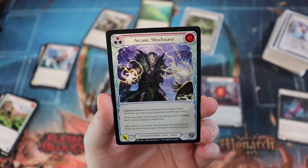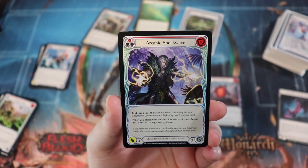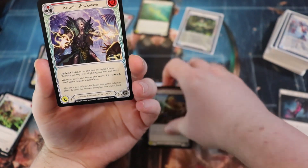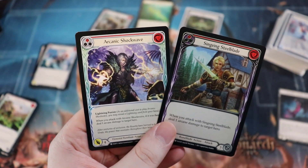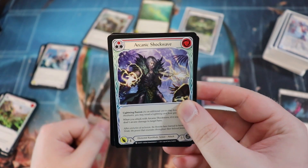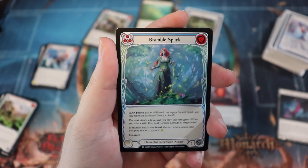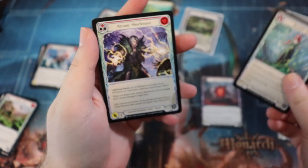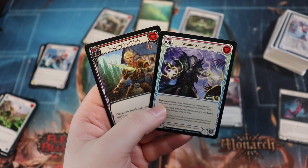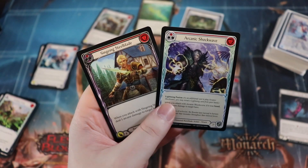Not quite as good as Singeing Steel Blade but still pretty good: Arcanic Shockwave is a zero-cost, three defense, four attack for red pitch with lightning fusion. If fused, it deals one arcane damage to target hero — basically a Singeing Steel Blade that costs less but requires lightning fusion. I'd say try to lean more into lightning fusion for this Briar strategy and maybe have a couple earth cards to activate your Bramble Spark, but the arcane damage commons are really where you want to be — they're going to be a huge part of the limited metagame.